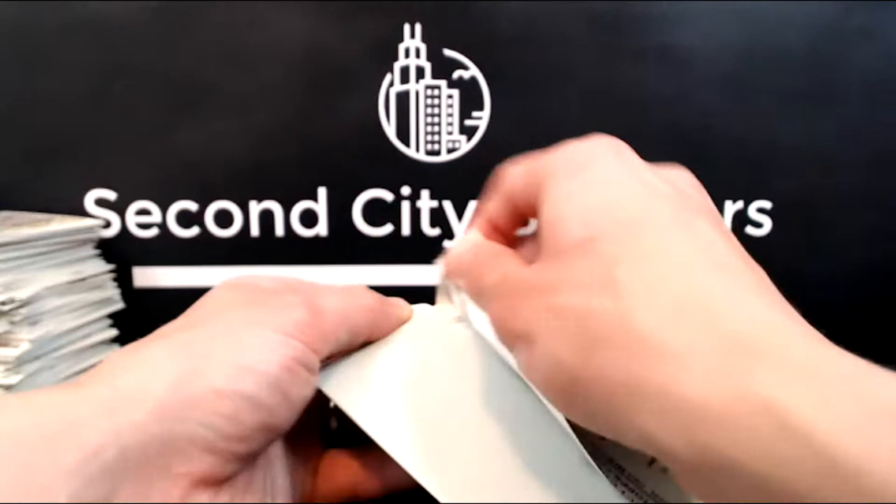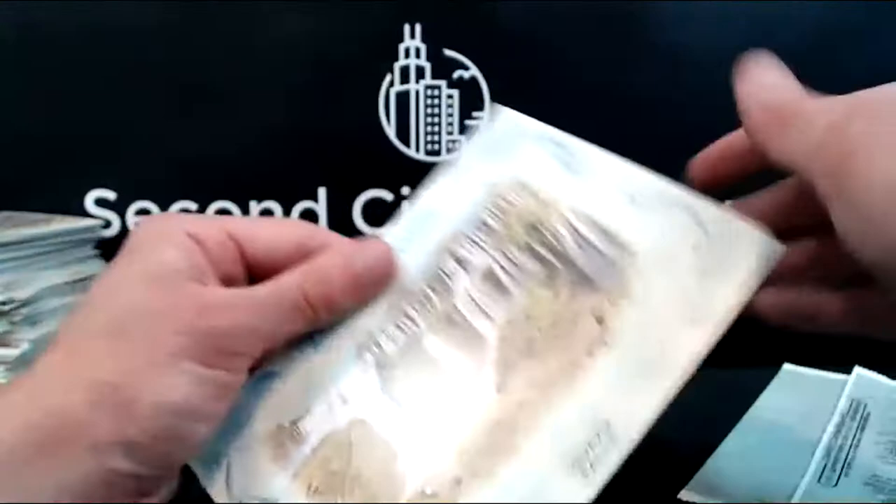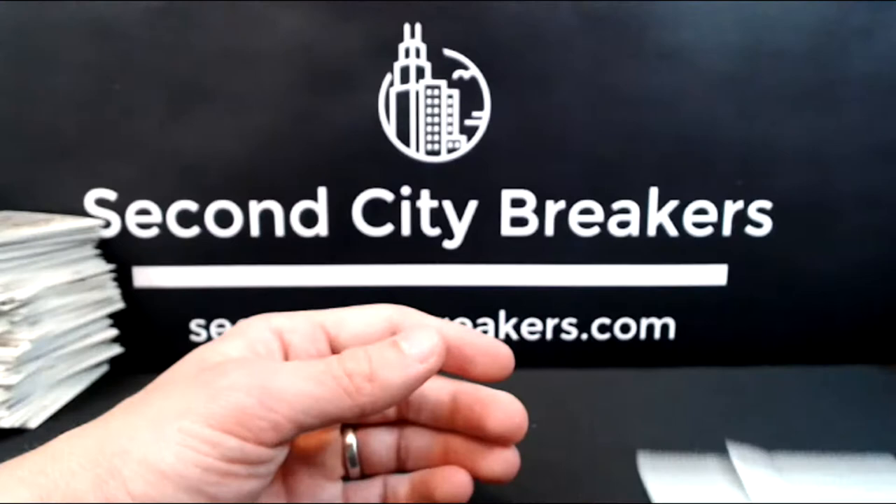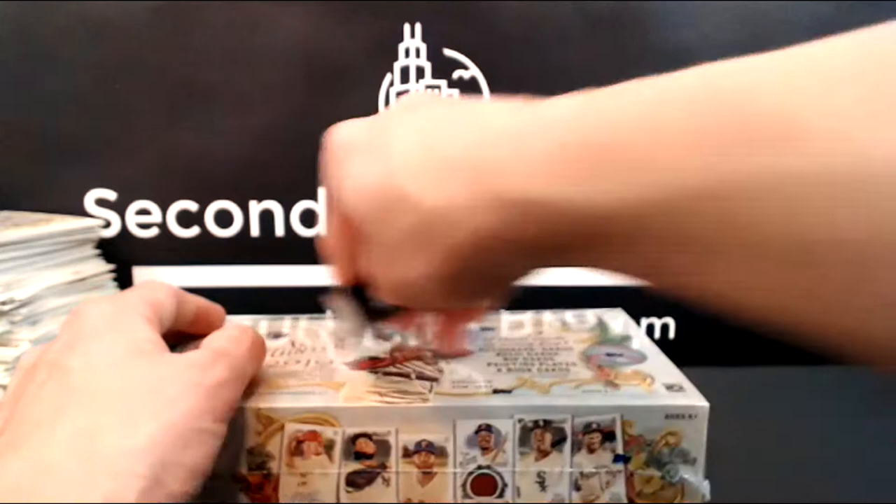Let's get into this top loader. I think this is going to be the normal top loader — and it is. Non-MLB spot. Look Out Below — Niagara Falls. Kind of disappointing. They do have box toppers of the falls — I mean, it's kind of cool looking, but I personally don't have any use for that unless you want a framer or something.